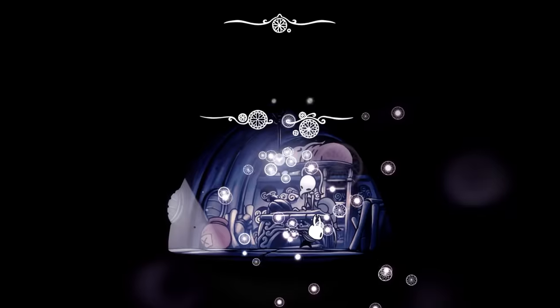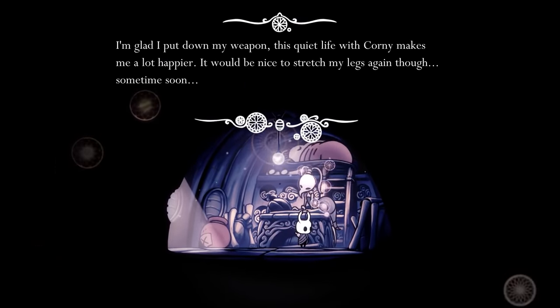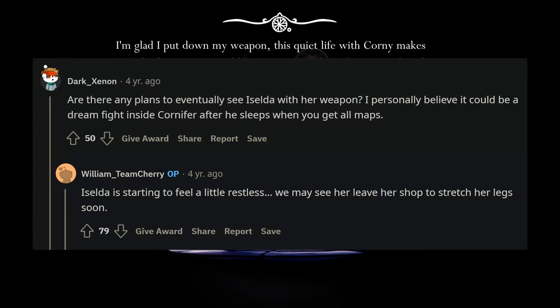Zelda has Dream Nail dialogue about how she put down her weapon to live a quiet life with Cornifer, but that she'd like to stretch her legs again sometime soon. William Pellan even reiterates this in a Reddit AMA from four years ago, as if this dialogue might actually be relevant at some point in the future. Or William is just trolling us as usual.